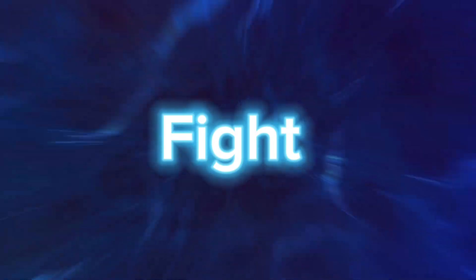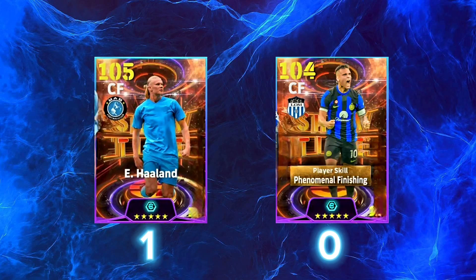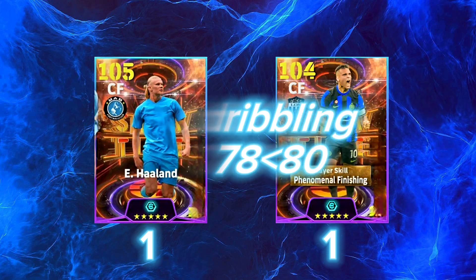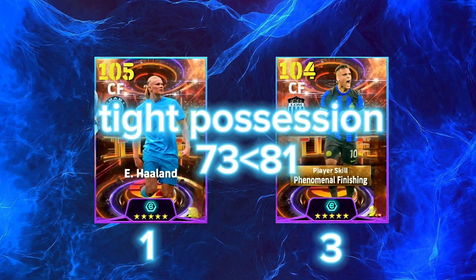Fight! Attacking awareness: 98 vs 96. Ball control: 75 vs 83. Dribbling: 78 vs 80. Tight possession: 73 vs 81.